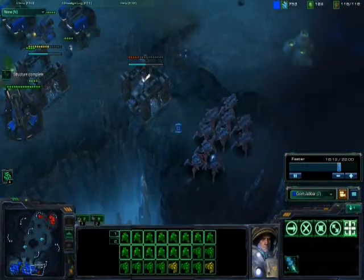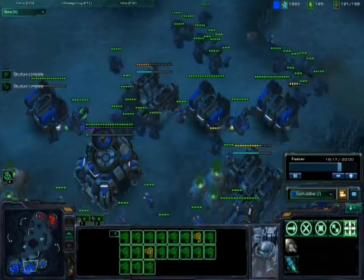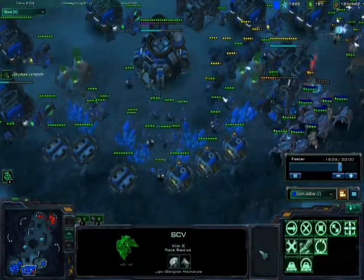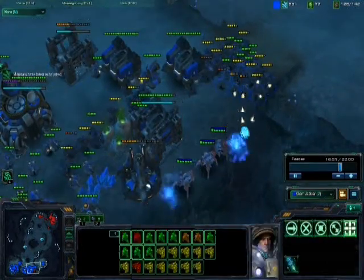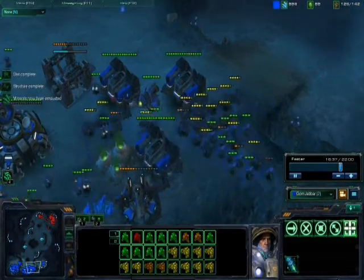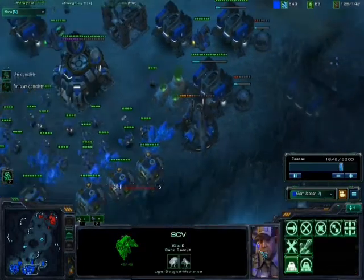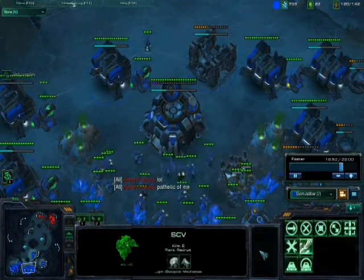I see that he's attacking this and I cancel it. Watching my mini-map is probably how I avoid taking a lot of losses here — I lose like one SCV. I'm just going to Stim and destroy this. He has a really bad position at this point. A nice try, a sneak attack right there. If I wasn't paying attention, he could have taken out a lot of stuff.